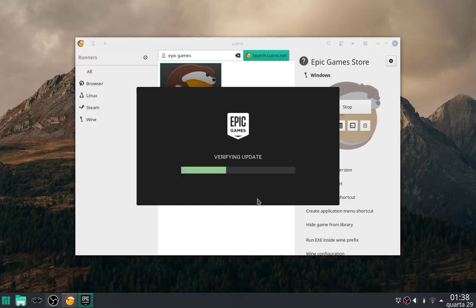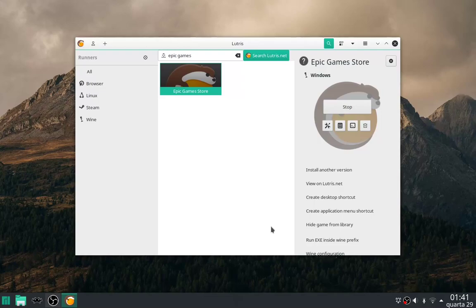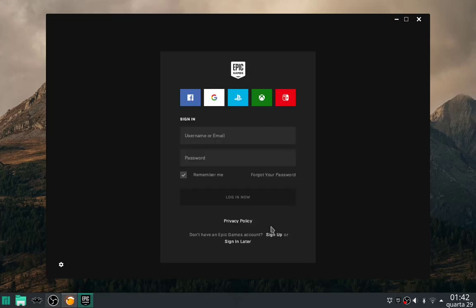As you can see, the store will begin downloading some updates, so let's wait for them to finish. Now let's wait for the store to open — this is what happens when you have a 10 year old computer, everything takes a lot of time. Now you can input your credentials.